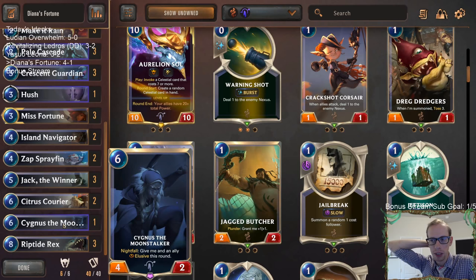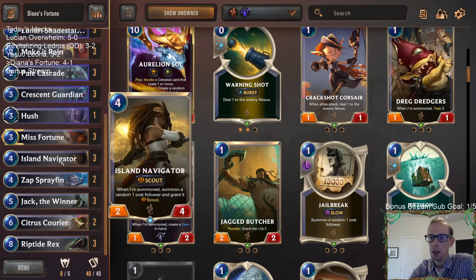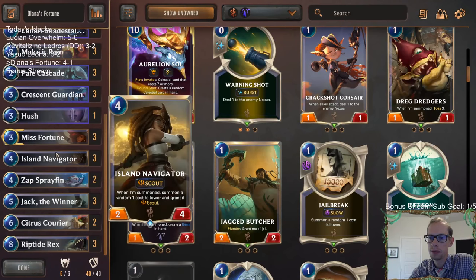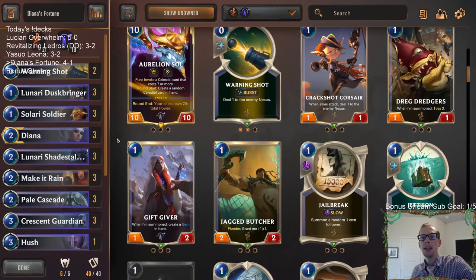We had three Jack the Winners but only played it like one time - but that card's cool. Spray Fin and Island Navigator were great. I kind of want to get a third Island Navigator in here, maybe over the Sygness. Maybe we take out the Sygness - that could probably be the other Island Navigator; that card didn't seem too necessary. There's Diana's Fortune - another good strong Diana Bilgewater deck, kind of like Diana Fizz but this one felt just as good. For those watching on YouTube, hit that like button and feel free to leave comments - try this deck out yourself and let me know how it goes!